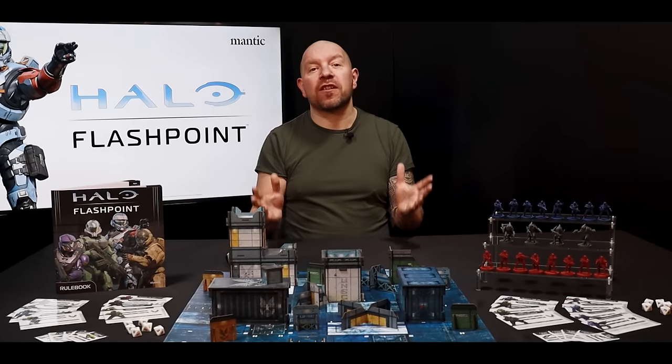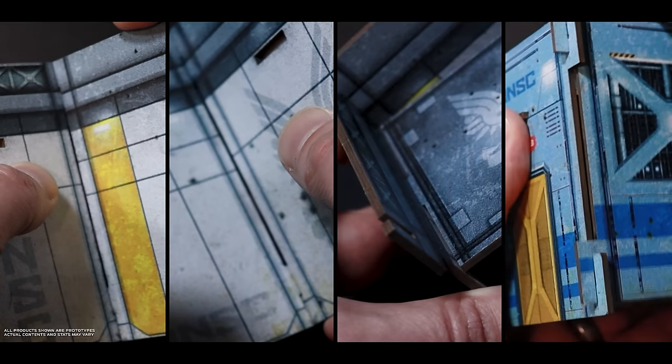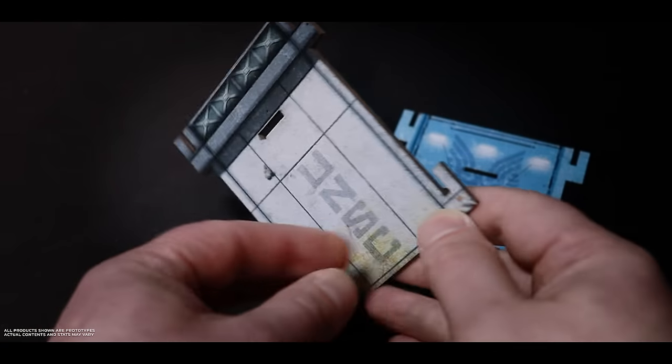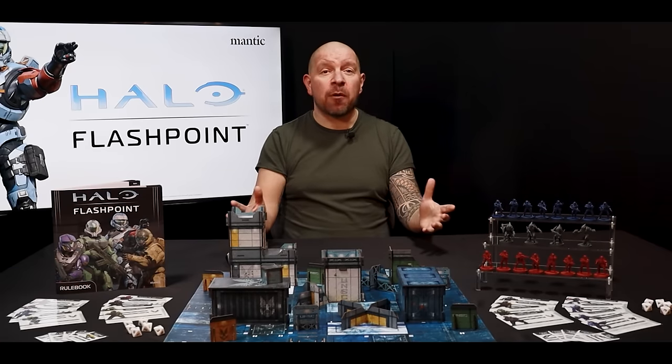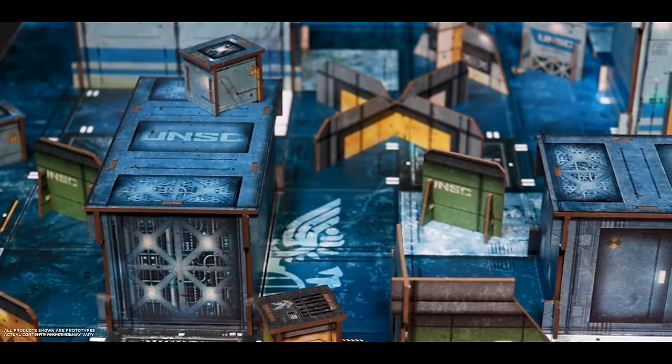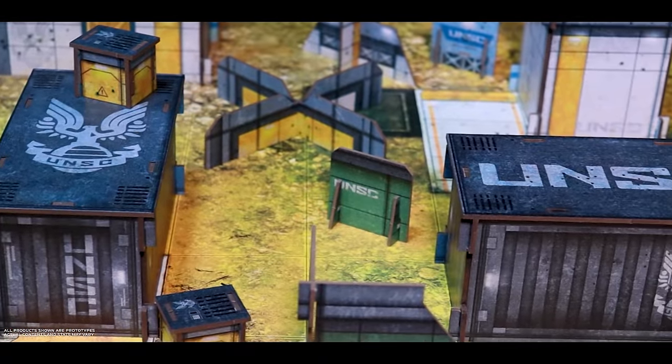Both of our starter sets contain plenty of high-quality, pre-coloured terrain that simply slots together. The pieces are double-sided and reversible, so you can choose whether your scenario is playing out in the confines of a UNSC hangar bay or in a bright outdoor Spartan training area on a classified world. It's entirely your choice.